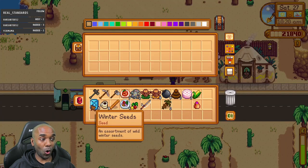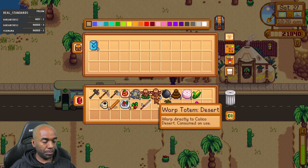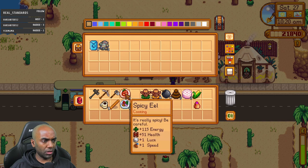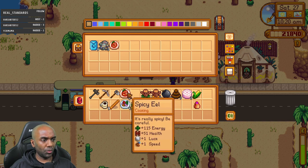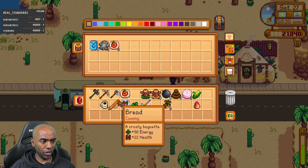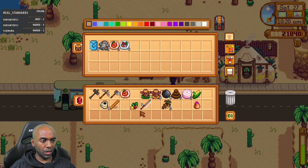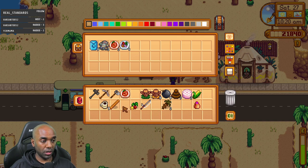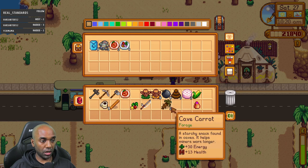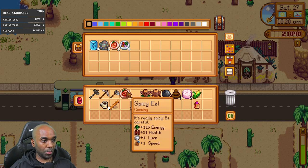I'll take these back with me. I might stick with one spicy eel for food. The effects aren't going to work out. I'll just eat the radish, bread, coffee, cave carrot, strange bun, and corn to clear inventory. I think we're probably good.